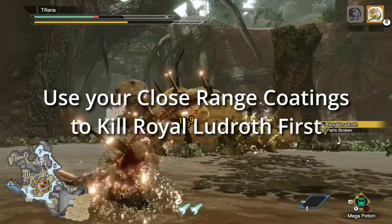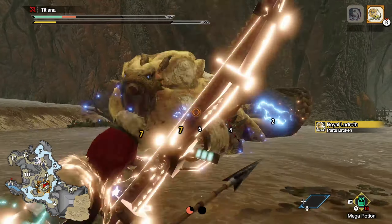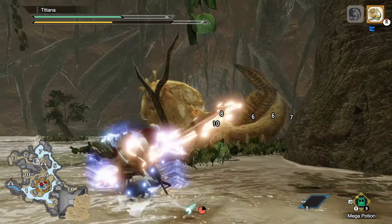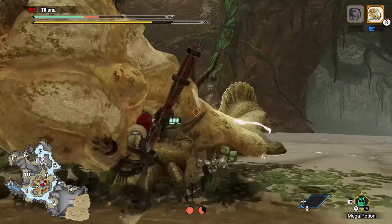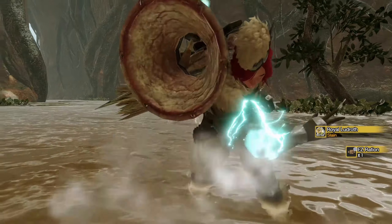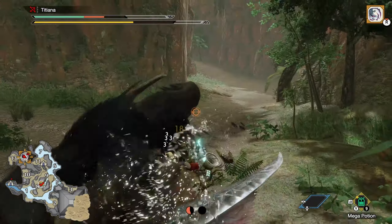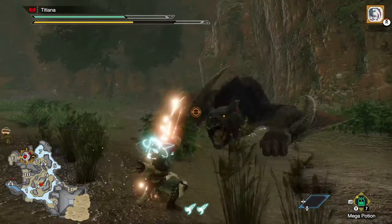Go straight for Ludroth first — he dies fast. Enable your close range coatings, and save the other coatings for Nargacuga. You'll get the focus shot on this quest, so use it to evade and recharge your stamina. I know everybody tells you to use aerial aim, but focus shot is pretty damn elite — and well, you don't have a choice anyway. You can see my bow skills on this quest are not even close to good, and I'm still clearing Ludroth pretty quickly. When he's done, warp back to the camp nearest Nargacuga and go get him. There are two easy to get hunting helpers I really like: the thunder beetle and the blast toad. The beetle is on a hill near the front of the main camp, and the toad is in a temple not too far away. For this run, I didn't use them because I was trying for S rank.